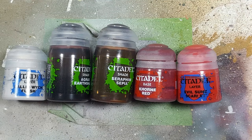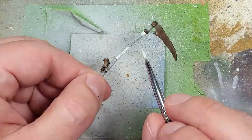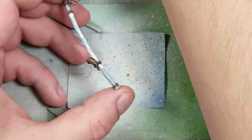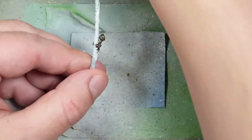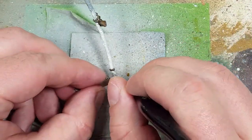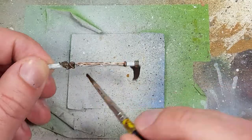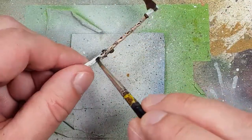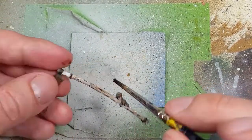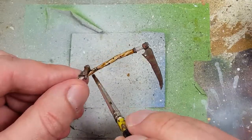Now with Pallid Witch Flesh, Agrax Earthshade, Seraphim Sepia, Corno Red, and Evil Sunz Scarlet, we're going to paint his scythe staff. Pallid Witch Flesh is going to be the base layer for all the wood. Once that is done, we'll take Agrax Earthshade and apply it all over to add depth. Then we'll apply two coats of Seraphim Sepia to give it a warm wood-looking color.